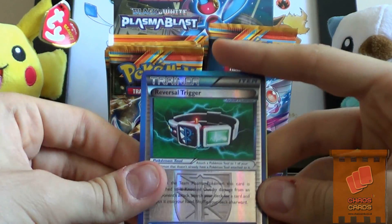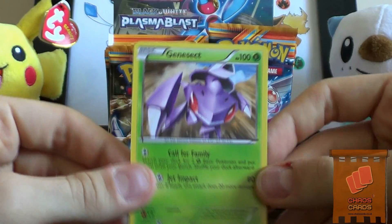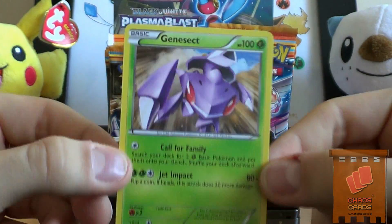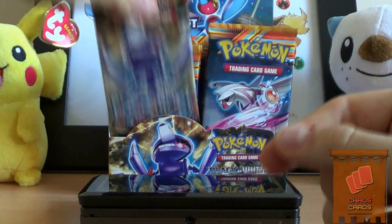Oh sweet, a Reversal Trigger in Reverse. Nice. Oh, that's nice - a Genesect. Wow, that's only a rare, but it looks really nice for a rare. 80 damage - that's good.